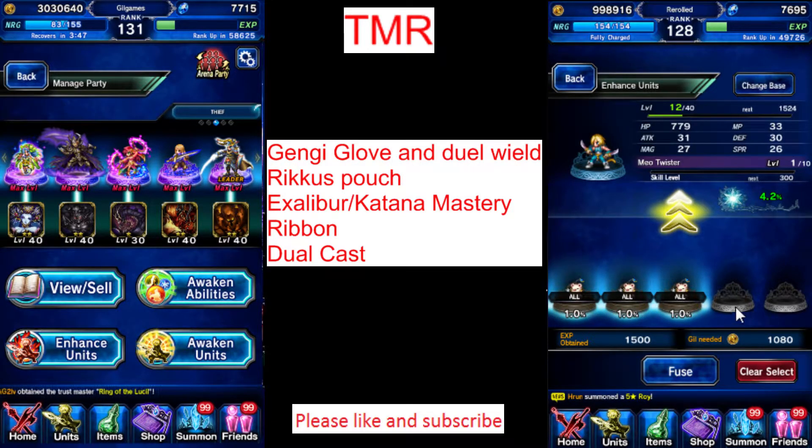You'll get 5% Moogles from doing some events, 5% Moogles if you finish the expedition, 10% Moogles for certain events, 10% Moogles for doing the arena. So all these Moogles will add up. When I first started playing, I didn't TMR farm. I just fused all my Moogles together until eventually it became 100%.